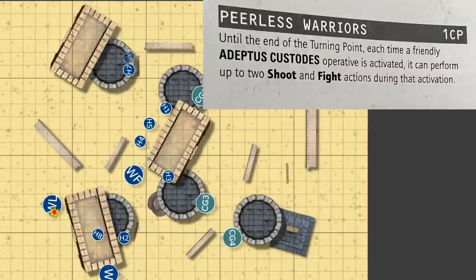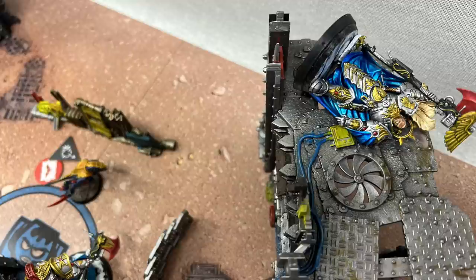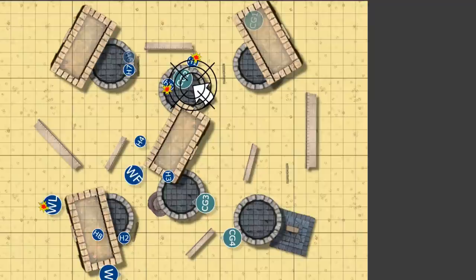Hormagant one fires his Acid Maw into the Custodian leader, and Hormagant five fires his Acid Maw into Custodian Guard number two. Custodian leader? Dead. When you're hitting on twos and manage to roll four hits, each doing one damage to a Custodian — that's the mechanic of the game. Nothing the Custodian could do with four hits against him. On Hormagant five, all four shots went through but the Custodian Guard saved all three of his dice, so the Acid Maw only does three damage. Custodian Guard then kills both of them — easy peasy, lemon squeezy.